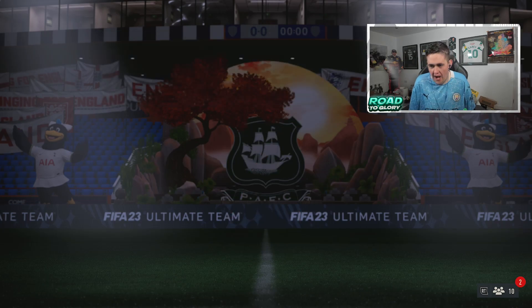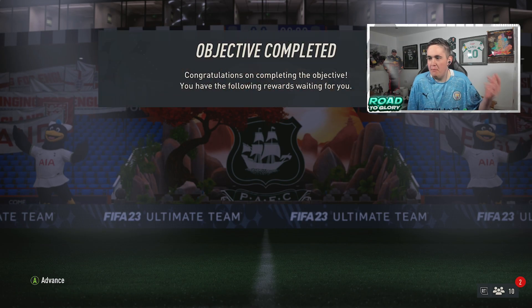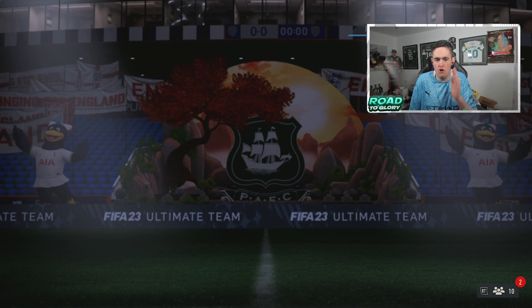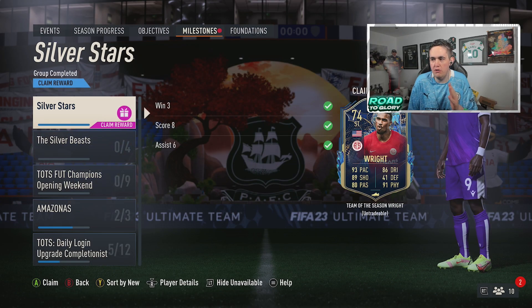We have got our first Team of the Season card, and it's going to be Joy of the Club. Before Team of the Season even starts, if you haven't seen it, the Silver Stars objective — you could get this card. People are saying that he's a beast. I'm going to try him out in Fut Champs qualifiers on the Road to Glory.